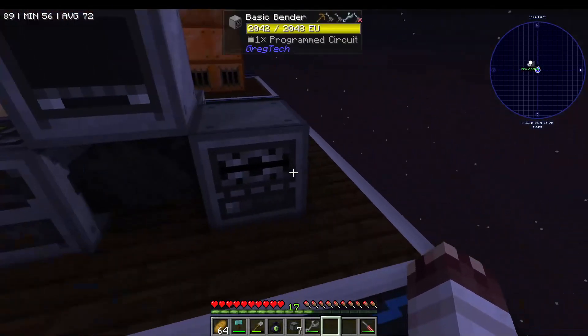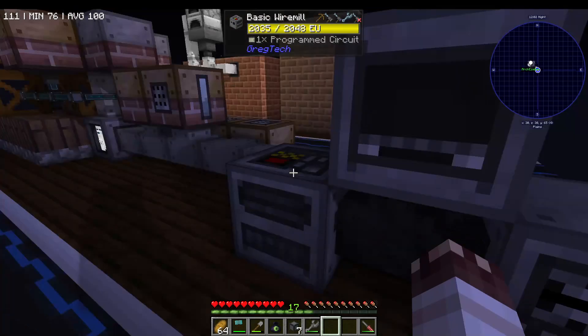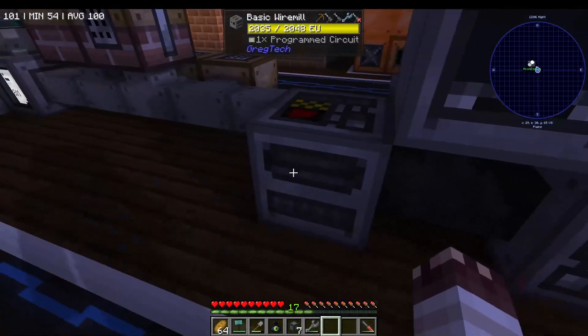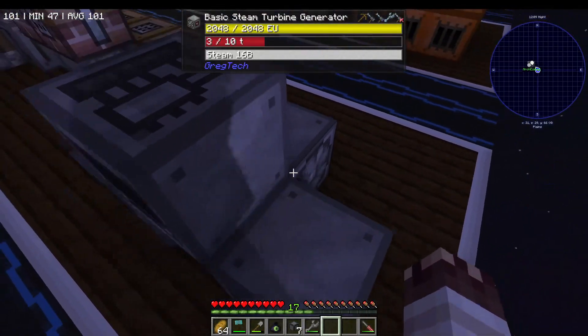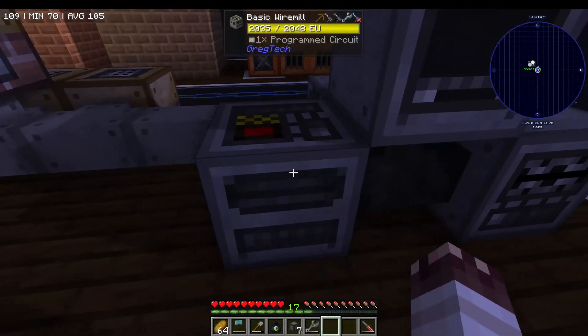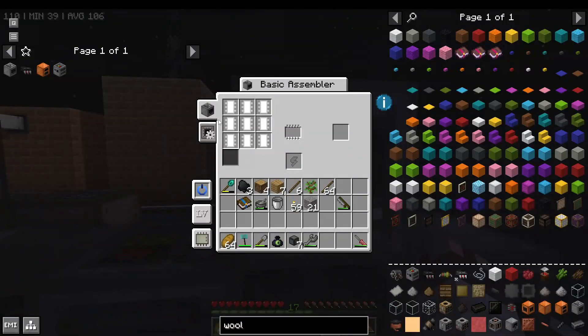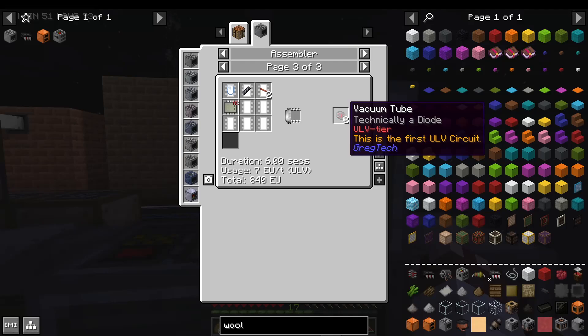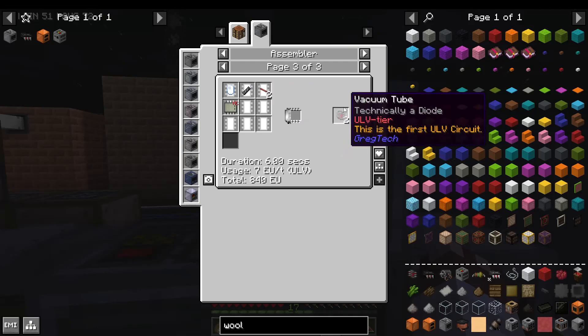That's why the first buildings we got were the wire mill and bender. We didn't make any other circuits than those which were expressly necessary for the wire mill, bender, and original steam turbine generator, because we knew that they would make making more circuits easier. Once we had those circuits, we were able to make the assembler, which allows you to double or quadruple the efficiency of your steel bolts.